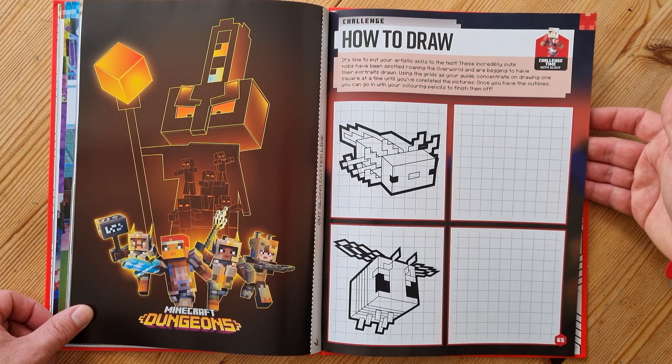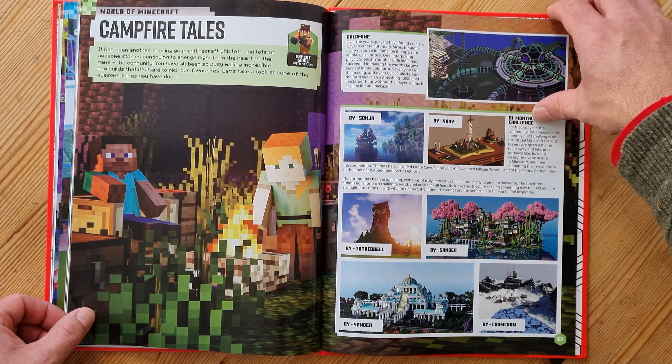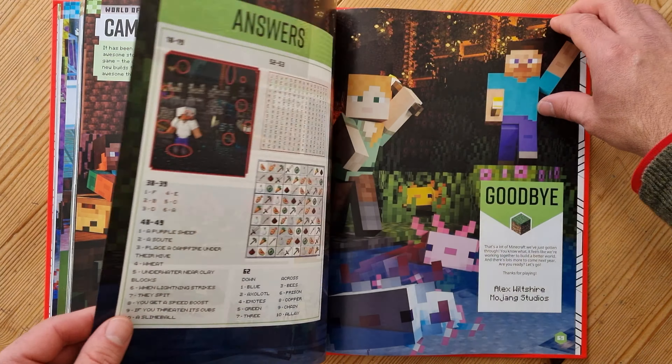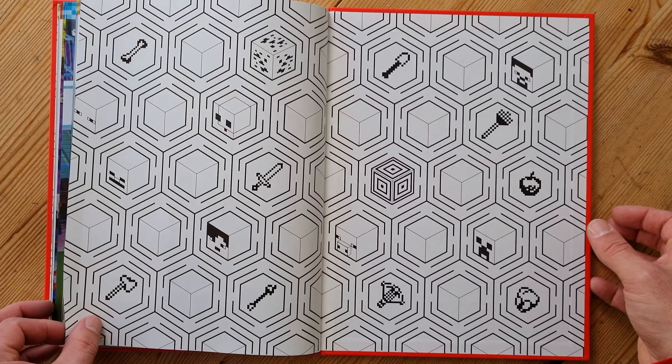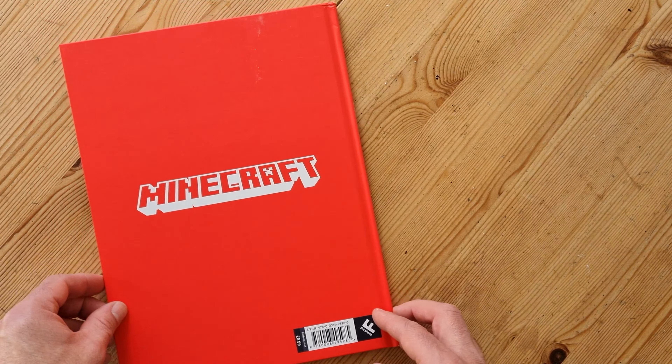This campfire tales page has basically got some stories from the community. Then we've got the answers and a goodbye — so sad, that's the end of the book already. But it's an amazing book.